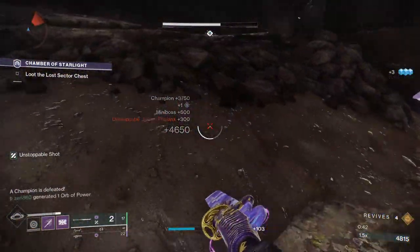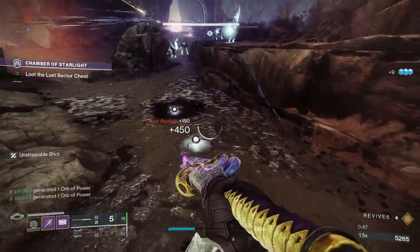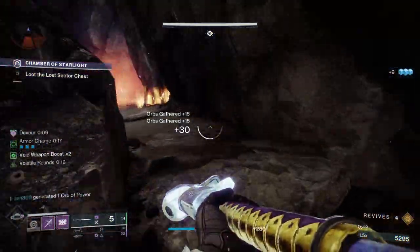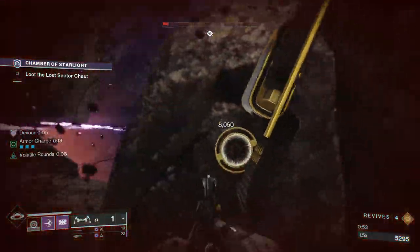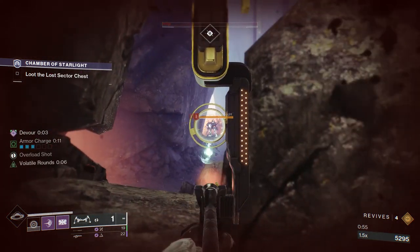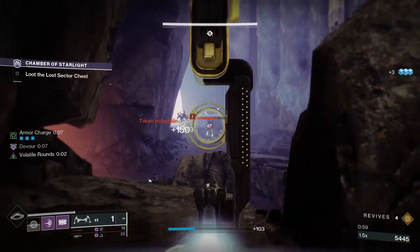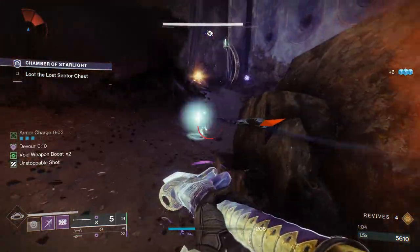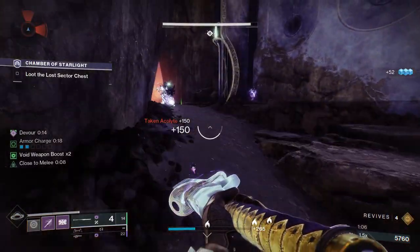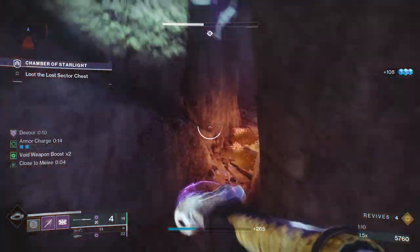Throw the grenade there — that's going to spawn an Orb of Power, giving you Devour. Then head back up and bow down these Hobgoblins in the back. If you are on Hunter, you can skip all of that. All you need to do is kill the Unstoppable and then run past all these adds invisible. I'm doing it this way because I want it to be universal for every class. Kill that guy just to get your health back up, and then run past this guy. This guy does a lot of damage if you don't have Concussive Dampener.